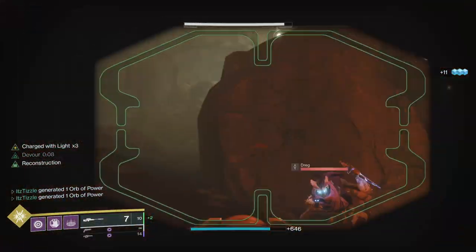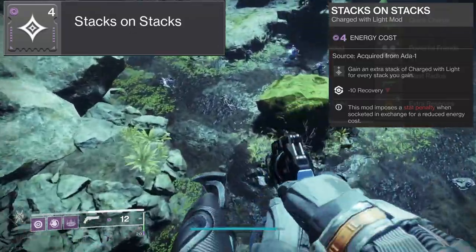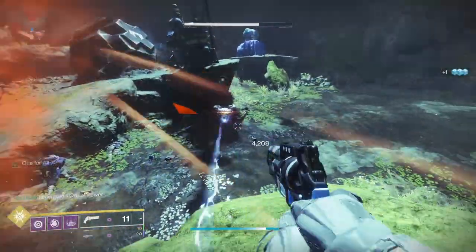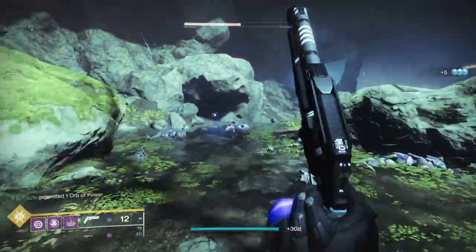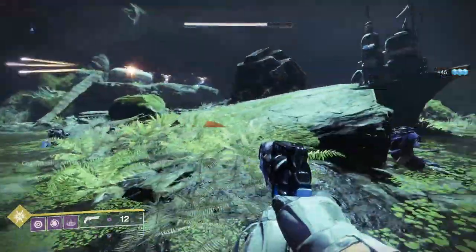The last void gaining mod to cover is Stacks on Stacks, which allows us to gain an extra stack of charge with light for every stack we gain. It also gives minus 10 to our recovery stat. So if we have Taking Charge equipped, every time we pick up an orb of power we will gain 2 stacks of charge with light instead of just one. This mod is quite valuable in a lot of charge with light builds.